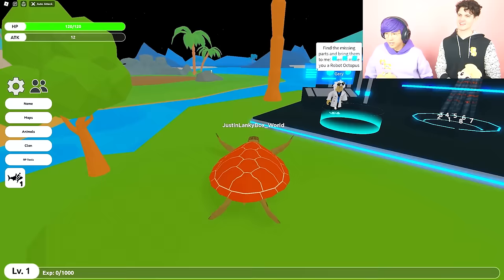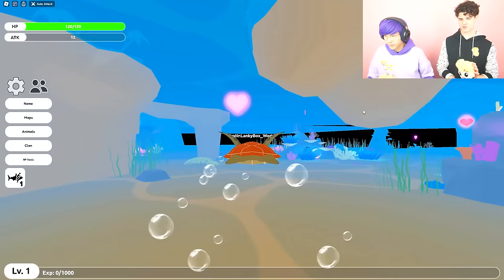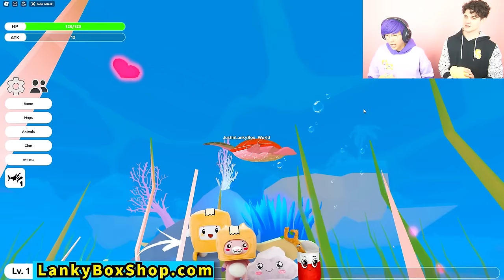Let me go talk to this guy right here — Gary. He says: find the missing parts and bring them to me, I'll make the robot octopus. We gotta find all the parts for the robot octopus. These are really, really, really hard to find — we're gonna show you guys how to find all the pieces. And make sure to get Lanky Bot from lankybox.com! I think there's a piece right there — they're very well hidden. It's like a cyborg octopus!